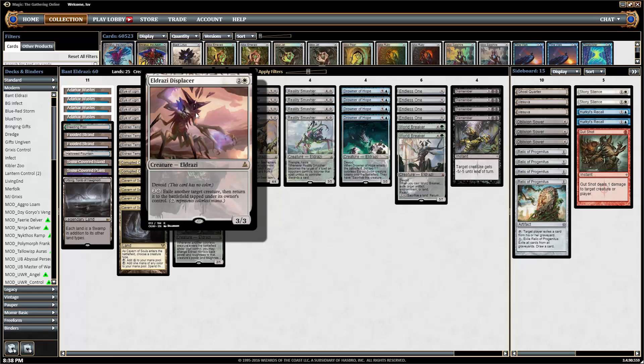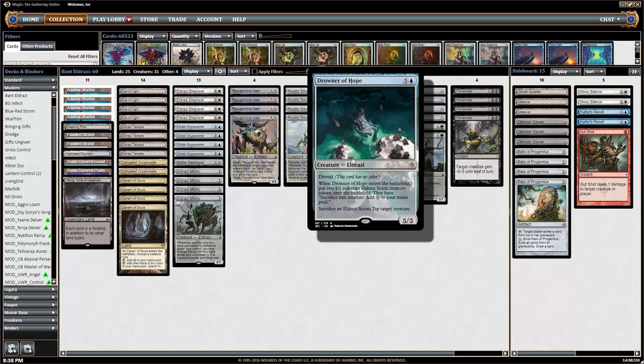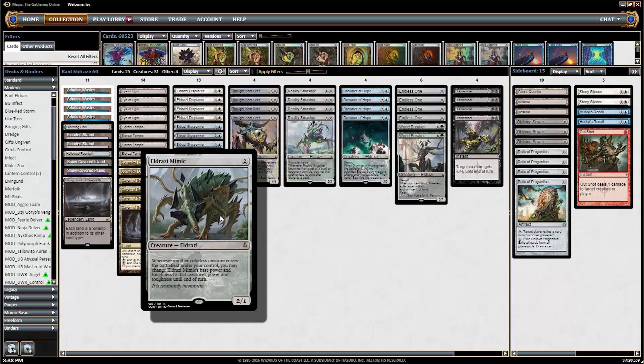Eldrazi Displacer has the ability to be very good. It's a 3/3 Eldrazi for three, and it costs two generic mana, so often it'll come out for one mana — which is already a pretty big benefit. The ability of exiling a creature then returning it to the battlefield tapped does a couple of things. You can flicker Drowners and keep getting two tokens. Sky Spawner can get one. Worldbreaker doesn't work since that's on cast. You can flicker other colorless creatures and keep resetting the Mimic's power.